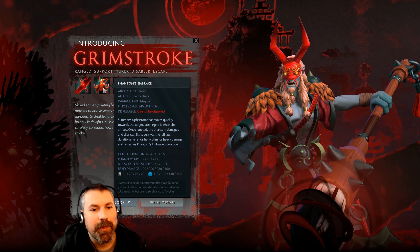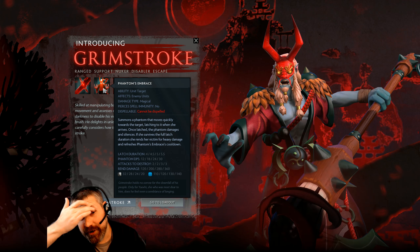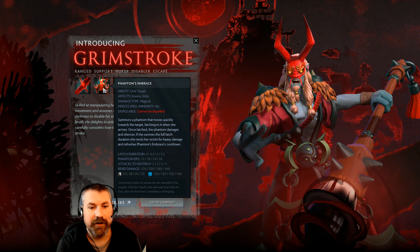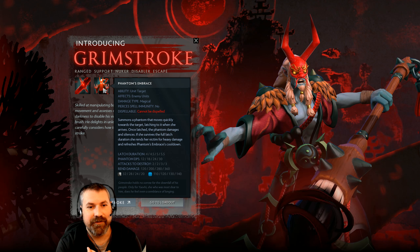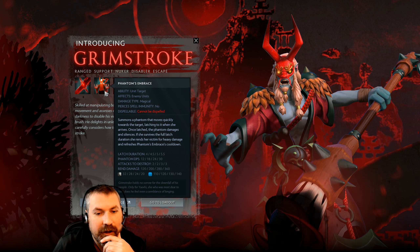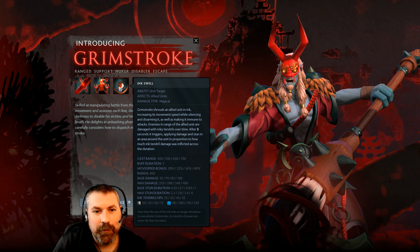I assume this guy is going to be more of a support. Next we have Phantom's Embrace — it's a latch duration spell. He shoots a little spirit that haunts you and keeps attacking you. You can destroy it in two or three attacks. It does damage per second, not very strong but annoying. If you let it run its course, it does a bunch of damage and then refreshes its cooldown so you can reapply it. So if somebody's stunned or locked down, you can do a lot of damage quickly to a single unit.